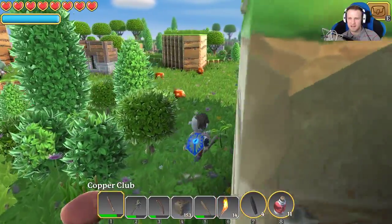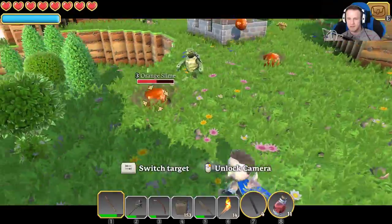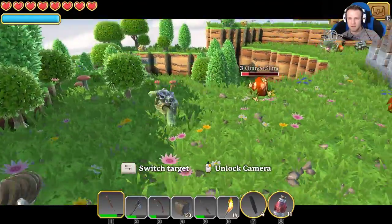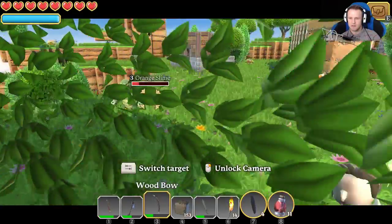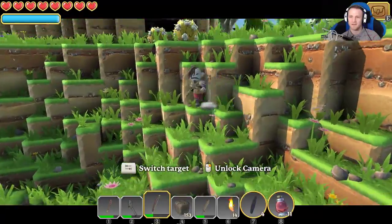And these little orange guys — oh what is that? It's like a big plant. Don't come around here. I still got this buddy. Oh god, what did I do? I fell off the world!